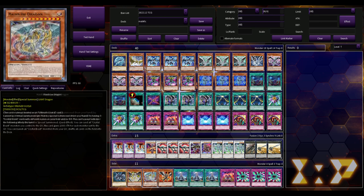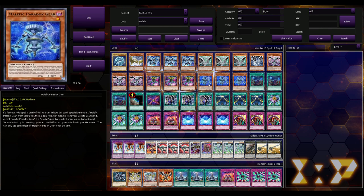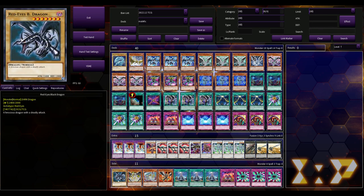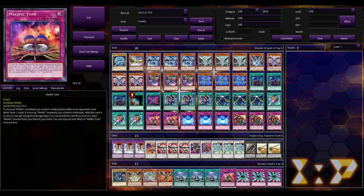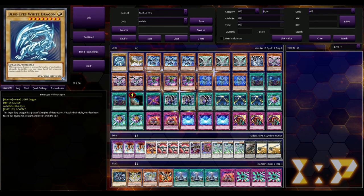Paradox Gear also acts as a banish substitute for any of your Malefics. If a Malefic monster would banish a monster to special summon itself, you can banish Paradox Gear from your field or grave instead. You can only use each effect once per turn. The TCG Player article writer did include these originally with three Claw Stream and three Malefic Tune, but the deck was 45 cards and that's not ideal.